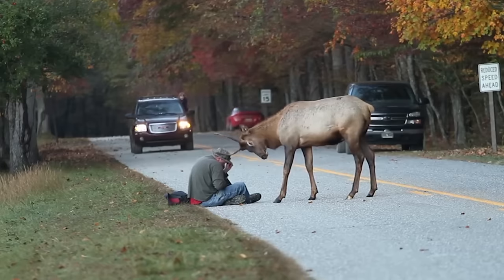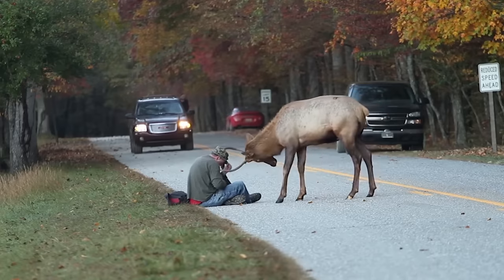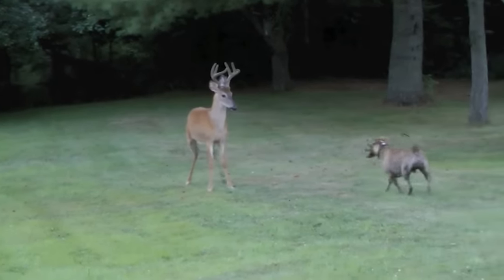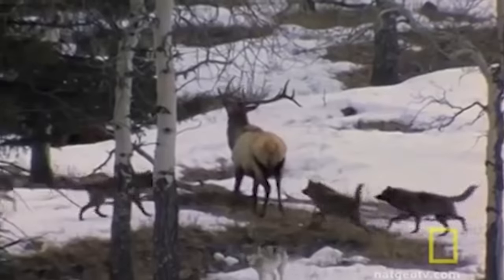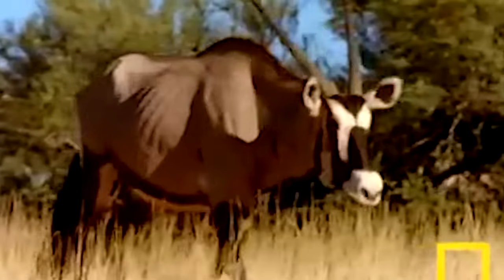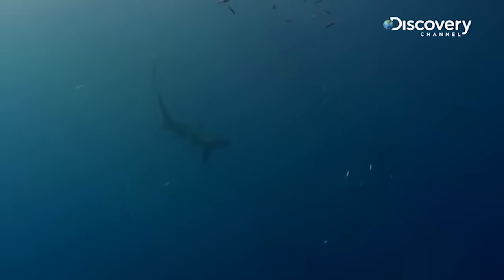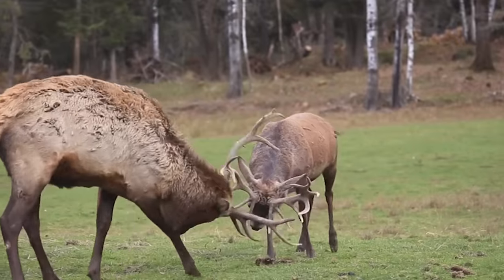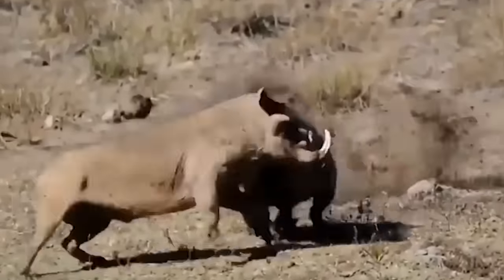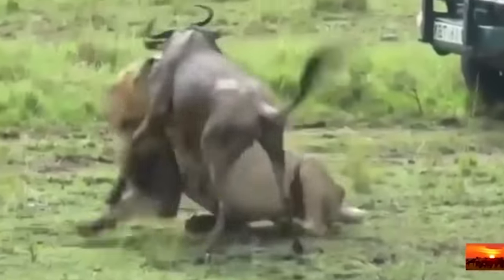Sometimes it's best simply to threaten your opponent with an attack and just whittle away at their resolve rather than actually attempt one. This strategy is extremely effective against Rushdown builds because many of them simply cannot risk taking such a severe hit. Even entire teams of Rushdown players can sometimes be too intimidated to make an aggressive play. Examples of spacing-based characters include the Gemsbok, Narwhal, and Thresher Shark, while top tiers include the Swordfish, Secretary Bird, and Elk. Spacing builds have been declining lately, possibly because Rushdown builds are adapting — learning to bait out laggy moves and punishing them.